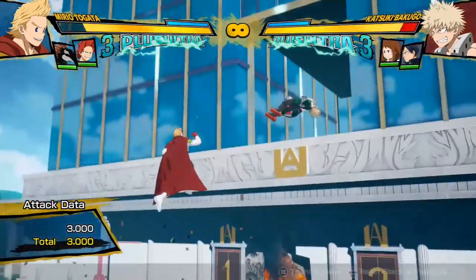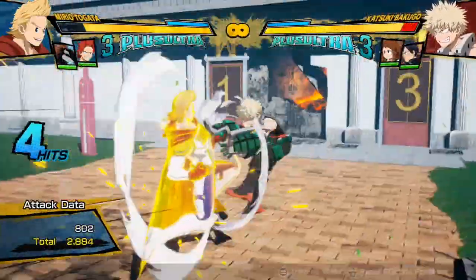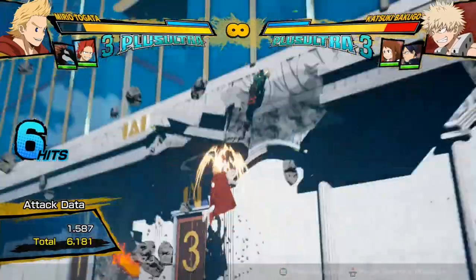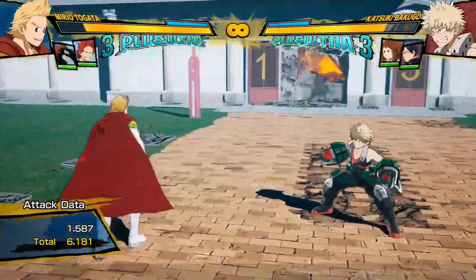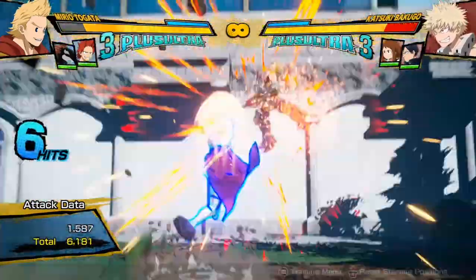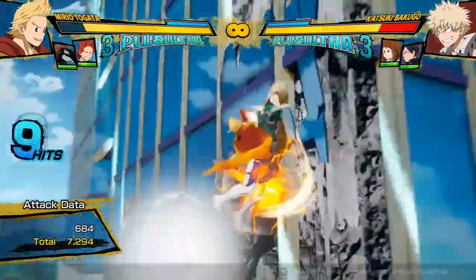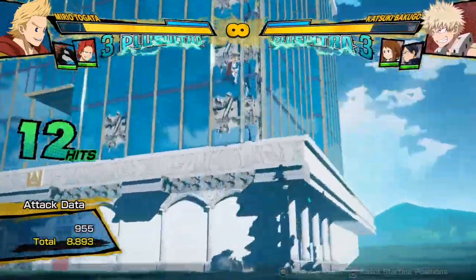So as you can see, if I show this move on its own, it does 3,000 damage. But if I do it in a combo, like after something like this, and then I do it, you can see the last hit was 1,587 — that's a lot less than 3,000. That goes off the principle that after more attacks hit, other attacks will do less damage.